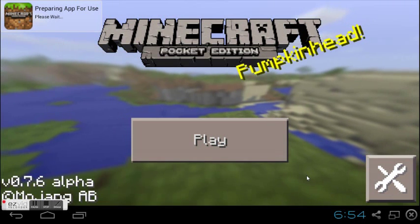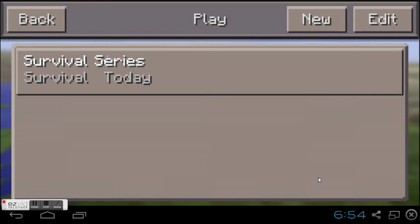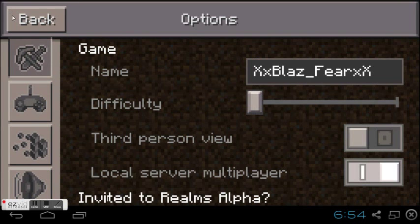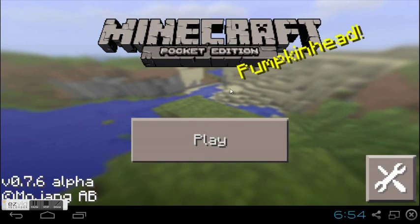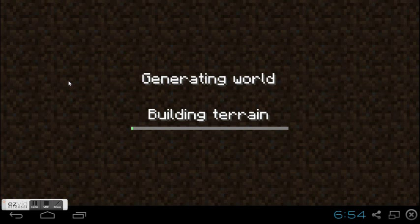So here I'm running Minecraft Pocket Edition on my PC device and I'm going to do a game eventually. When you first generate your first world it allows it to take a while, so you may have to wait a while.